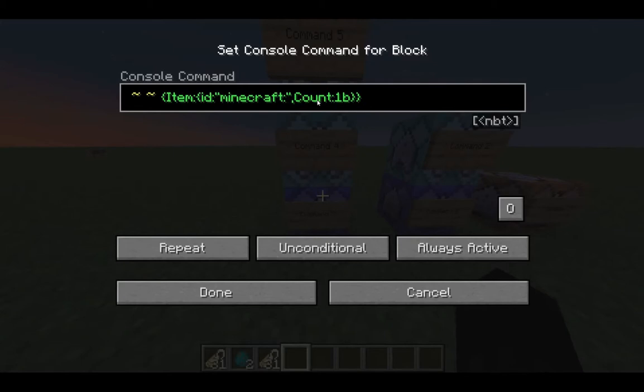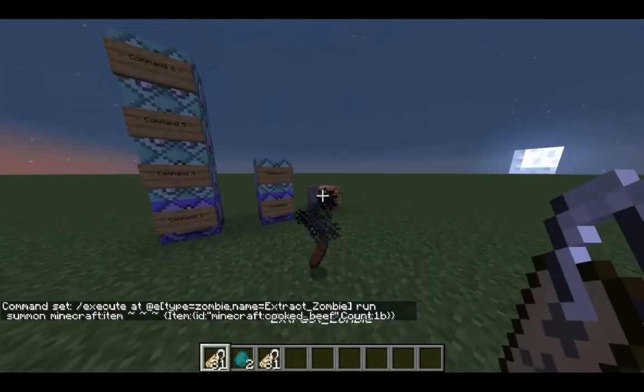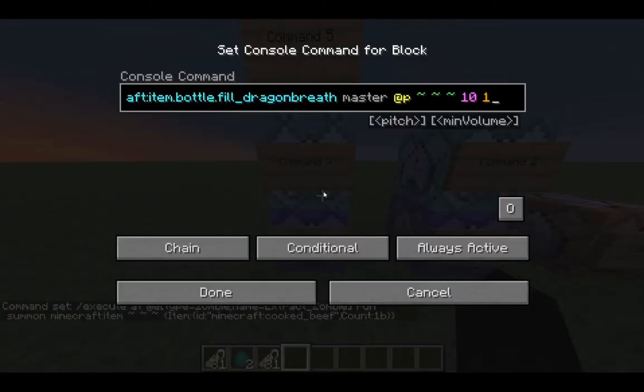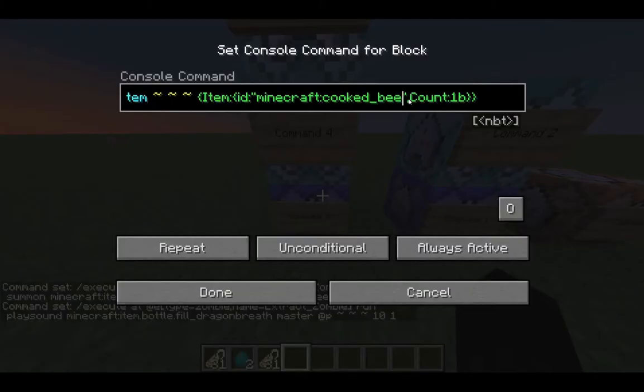This is where the item actually drops — the zombie turns into an egg. So if you want to change the drop to something goofy like cooked beef, you can do that. Just change that item in the command to whatever you want. If you don't want it to be an egg — like for a custom map — then just change that. We're going to put this back to zombie spawning.